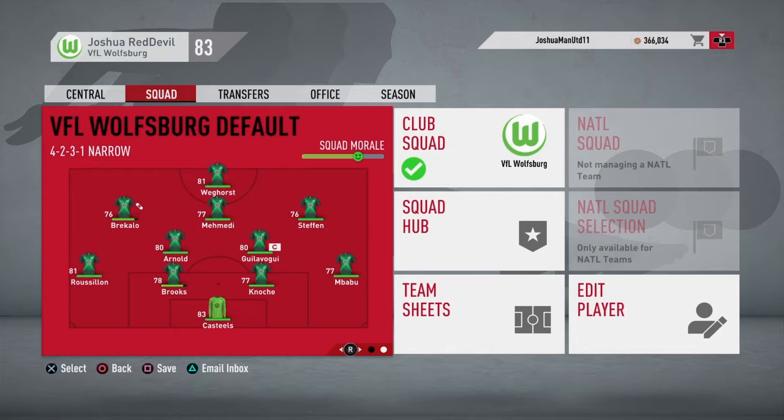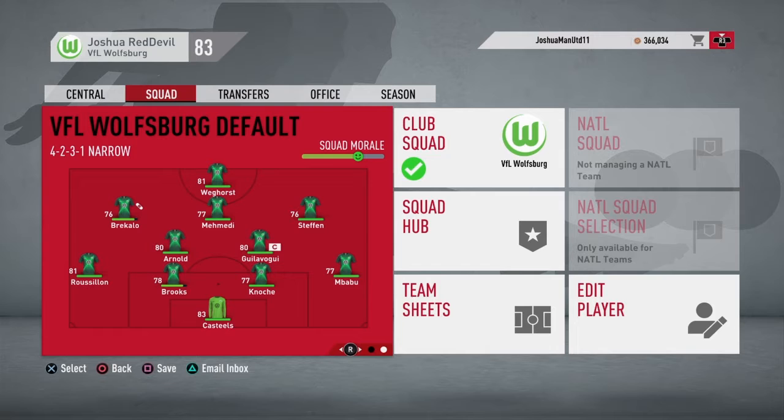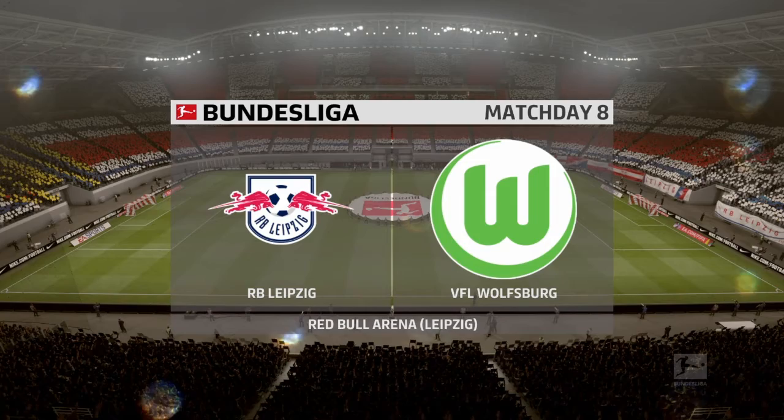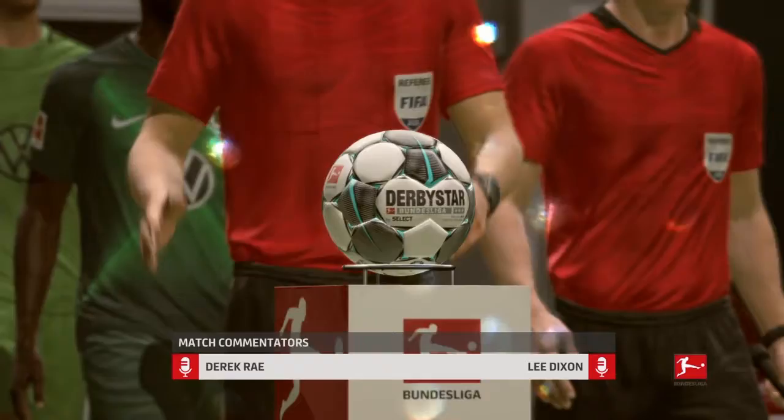Without further ado, RB Leipzig away from home. As mentioned last episode, Bricolo is back on the left wing, which does mean Gonzalez is now on the bench — he did score his first goal for the club in the last episode. Bricolo was our main starter in preseason but got injured for a load of months and he's back. Here we go, lads, under the floodlights, away to Leipzig. I think these guys are in second at the moment, so this is going to be a huge game.